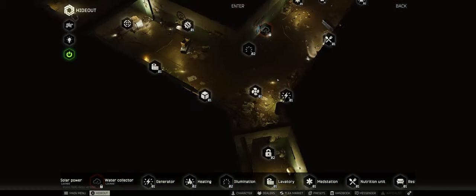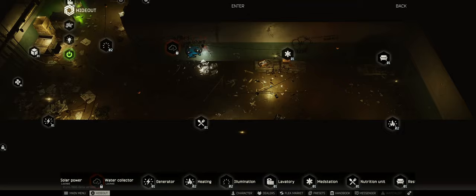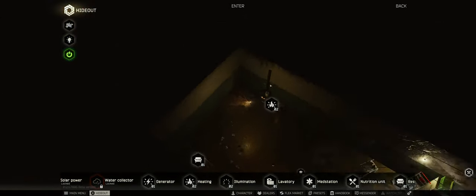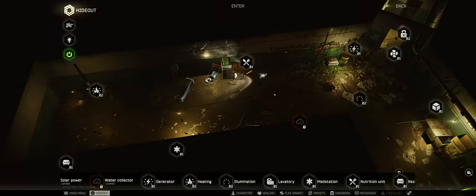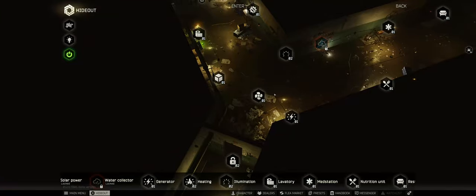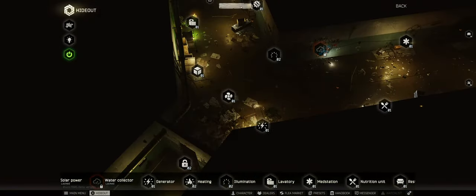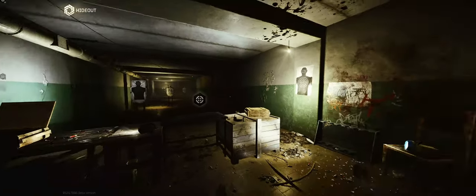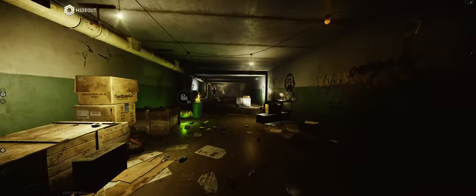You can move through your hideout using your keys: A and D to move left and right. If you press W, you'll switch the camera to the other side of the hideout; same goes if you press S. So W and S change the camera angle, and with A and D you can move left and right. You can also enter your hideout with your PMC and walk around inside it.